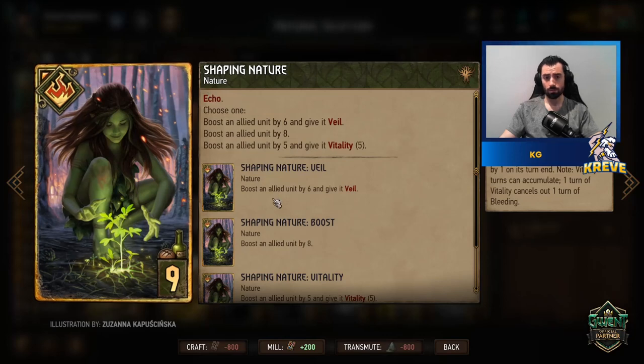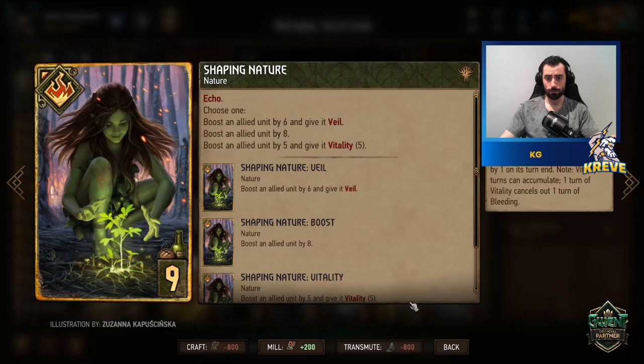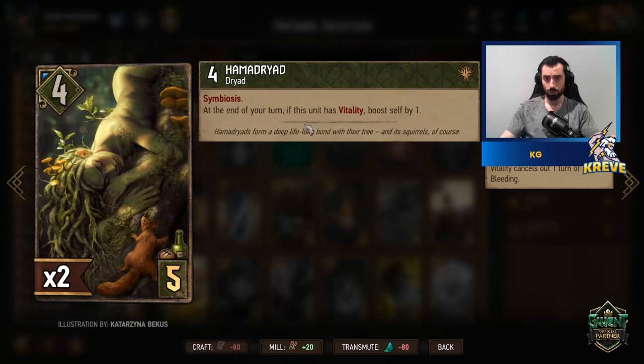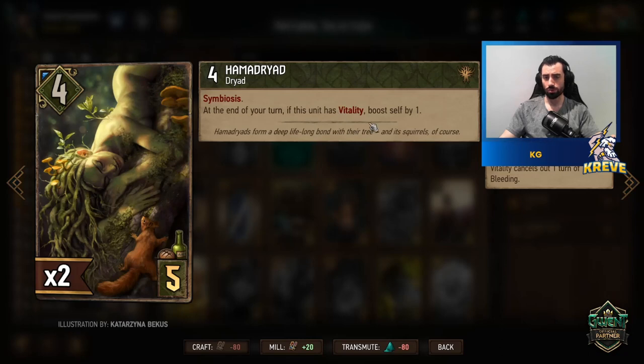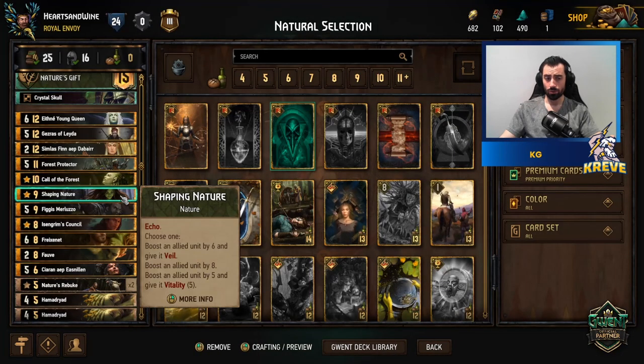Shaping Nature is a nice card that triggers Symbiosis. In this deck we're mostly looking for the ability to boost by five and give vitality five. We'll target the Hammer Dryads — they're a Symbiosis unit that at the end of your turn, if they have vitality, they boost themselves by one. Definitely target them with vitality whenever you can. The drawback is the card can become very tall, which is a weakness, but behind a Defender it can play safely.